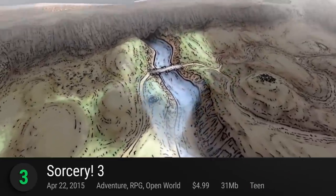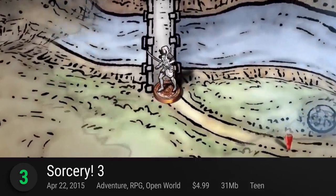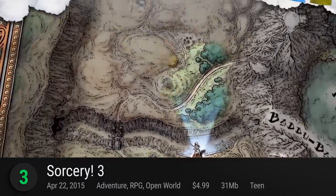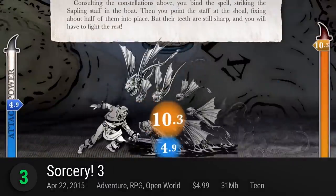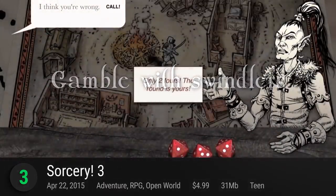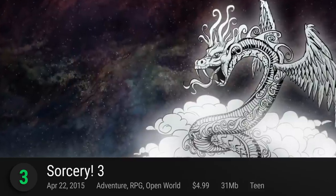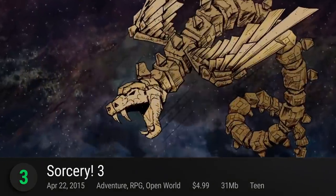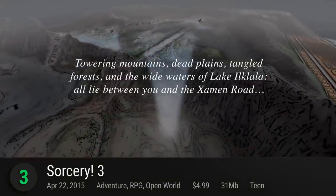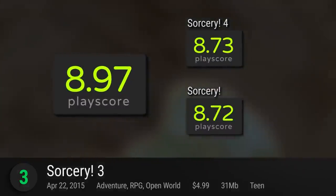Number 3: Sorcery III. This game adaptation of Steve Jackson's interactive gamebook is a perfect RPG for mobile. Just like its predecessors Sorcery 1 and Sorcery 2, it's a choose-your-own-adventure and it's more interactive than ever. It adds beautiful visuals to make your stories come alive. Even with just words and images, it offers a robust RPG experience with a playscore of 8.97.